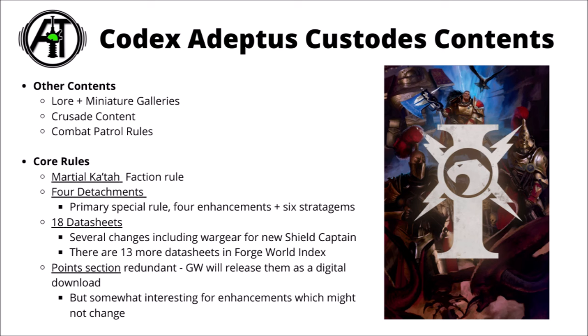In the book we've got all the normal things you'd expect in a 10th Edition 40k codex: lore and miniature galleries, crusade content and combat patrol rules, those ones featuring the new Custodes Combat Patrol with the Guard, Wardens and Terminators. In this video, as usual on the channel, I'm going to be focusing on the mainline Warhammer 40k rules, and there have been some big changes from the index, though not all for the better.